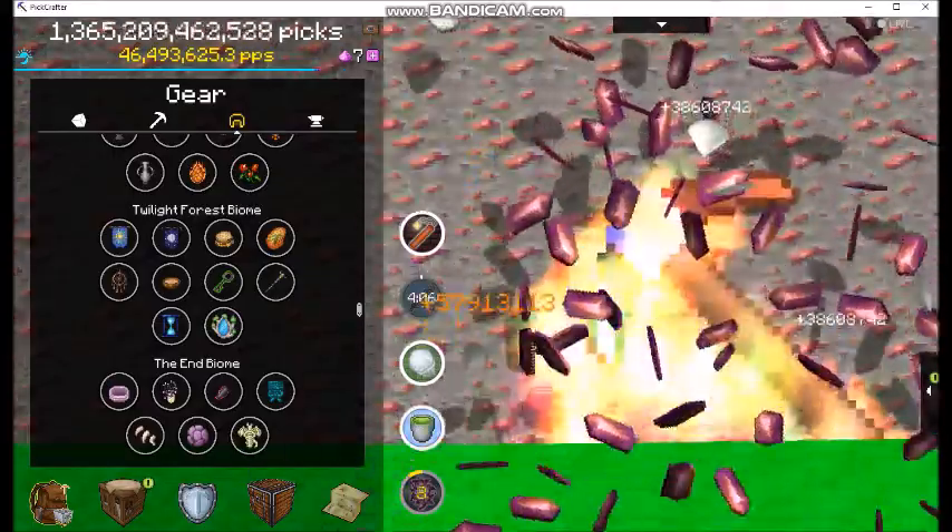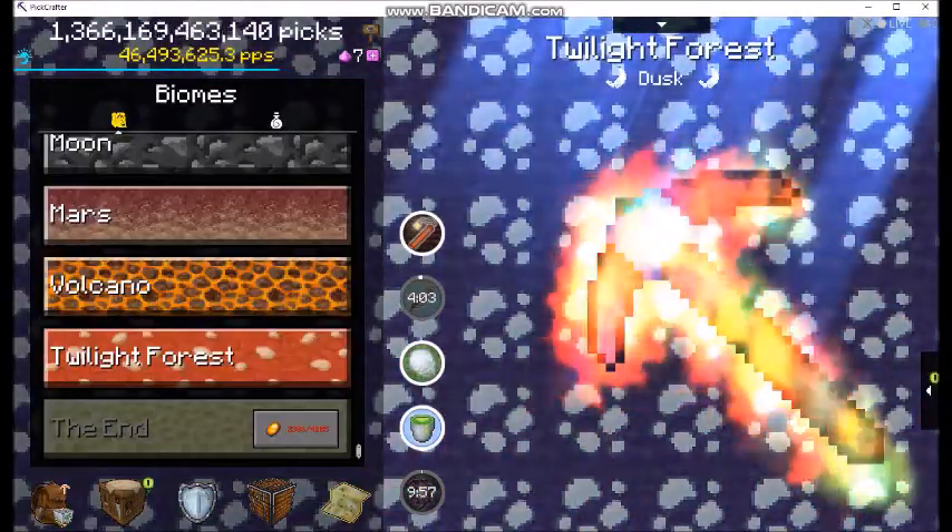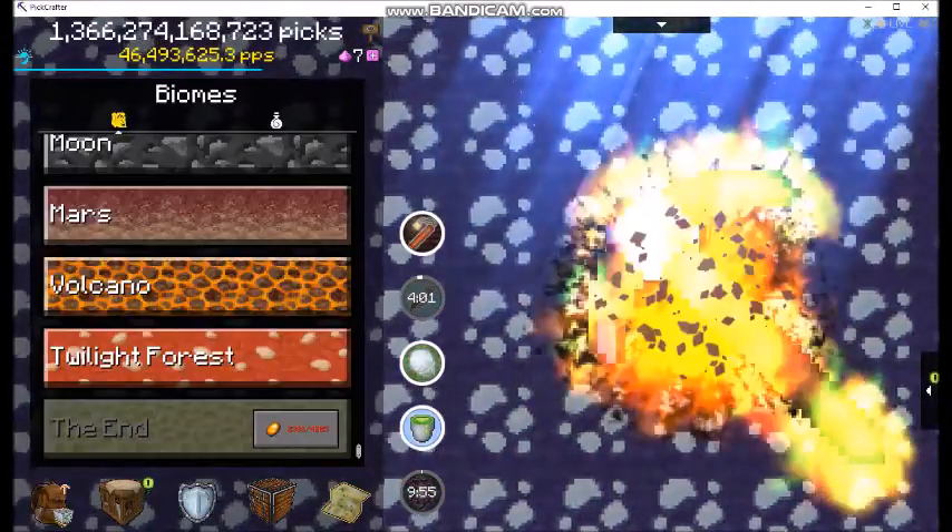And then went over to the volcano, dumped that, and I got more of the special blocks. So that is how you do that.